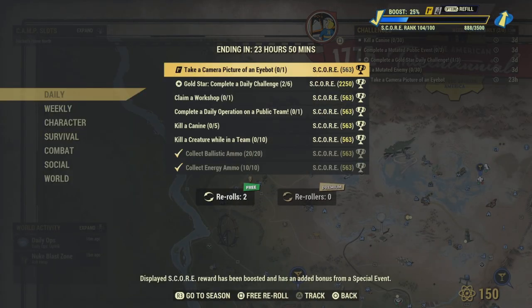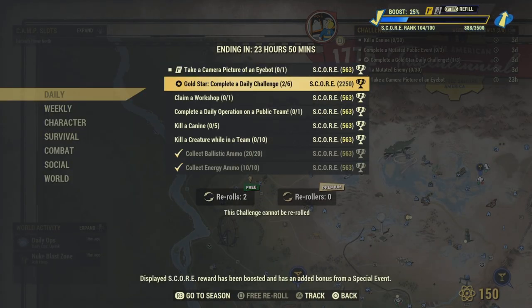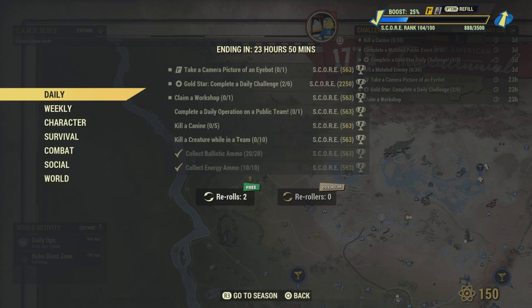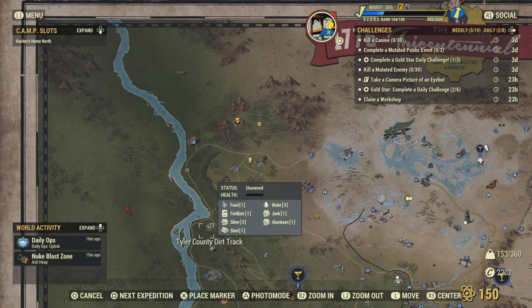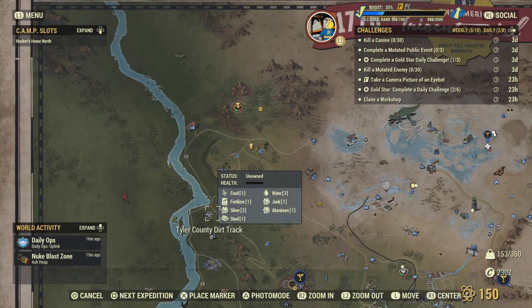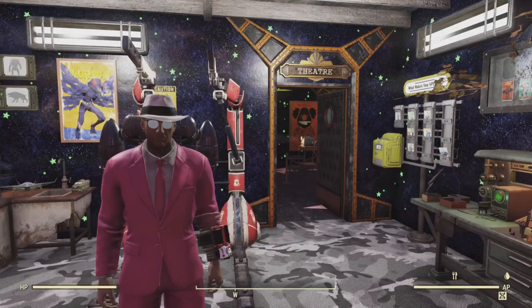Complete six daily challenges and you get the gold star. Claim a workshop, guys. If you don't know what a workshop is, I'm going to show you where you can find one. You look for these markers right here — a wrench and a hammer. Just go ahead and claim it. You've got to clear out the area and then claim it and you'll get that challenge.